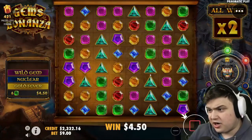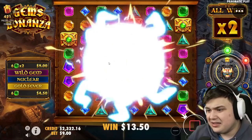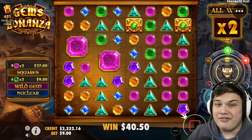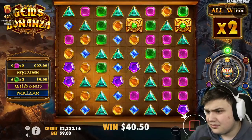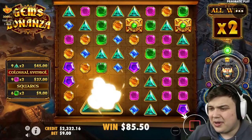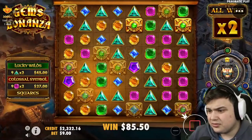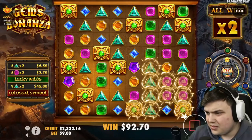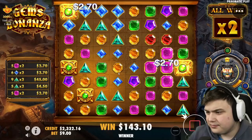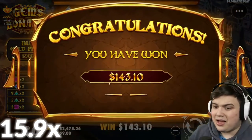Triangles or greens please — triangles, greens, even pinks. Such a nice board for wild gem and we don't get anything good. The colossal has been bad as well. We're down to starting balance pretty much. Not good. Yeah, we're down to starting balance exactly.